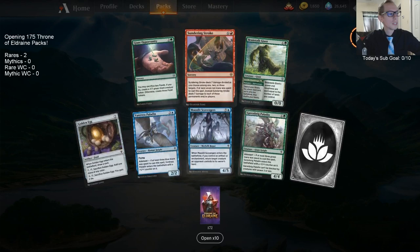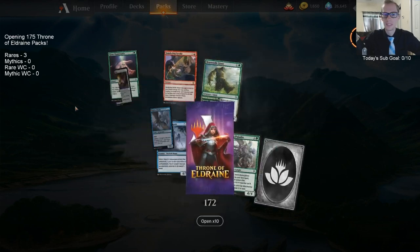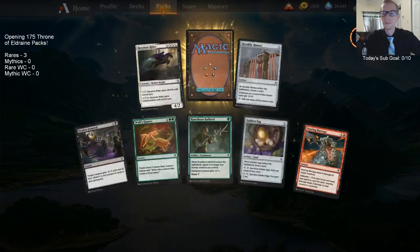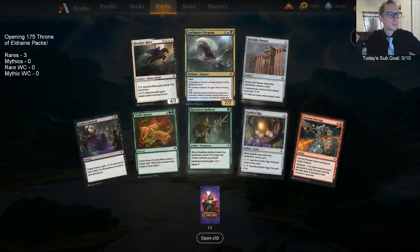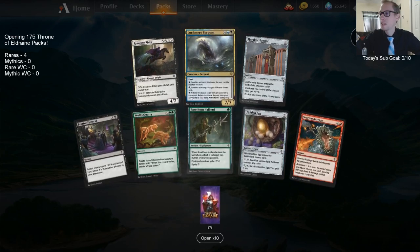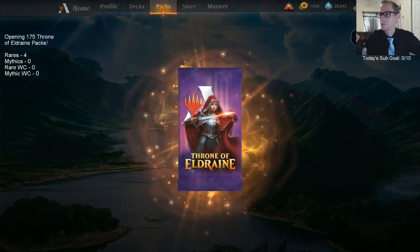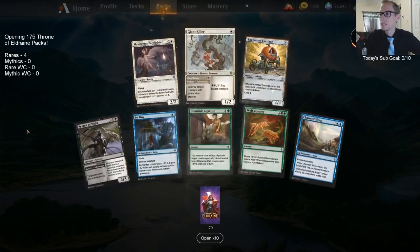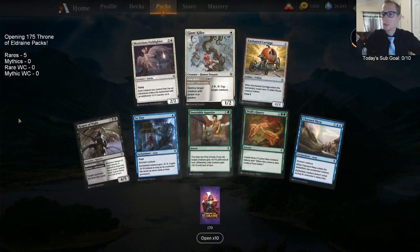Sundering Stroke — we're zero for three on mythics so far. Wildborn Preserver is just a really good two-drop. Next is Mirror Serpent — I'm not excited about this card in standard at all. Come on mythic! Giant Killer — more like mythic killer.